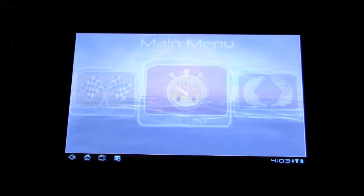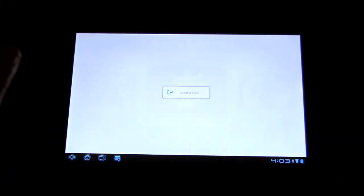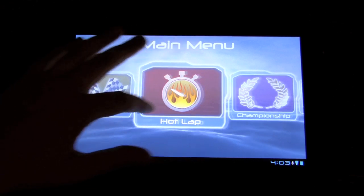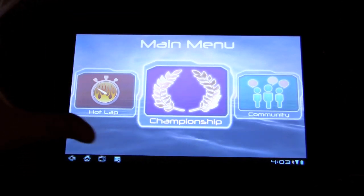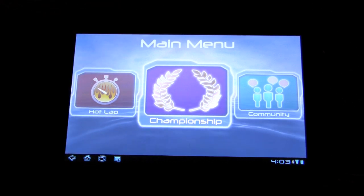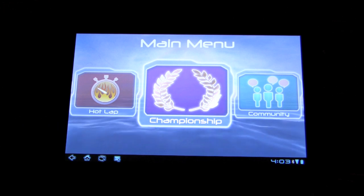So let's go in. It's connected to Game Center, but let's just back out. Here's the basic menu. We have the hot lap, which is basically timing you as you go around each lap. There's championship mode, which you gain points for placing first, second, third, fourth, or fifth. Out of a certain set of races, whoever gets the highest points wins.